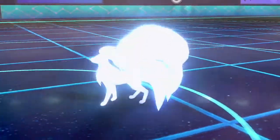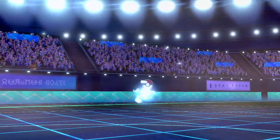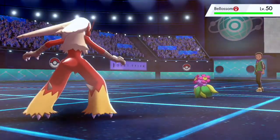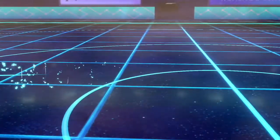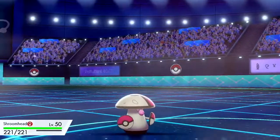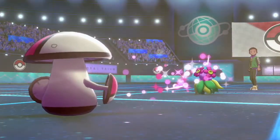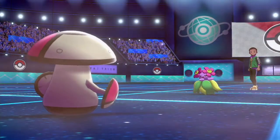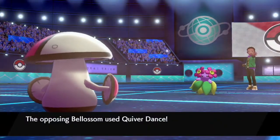Getting ready to demolish the Ninetales with Close Combat. What sucks, though, is that I am locked in on Close Combat, and I think my opponent knows this — because they switch into Blossom. So I go to Shroom Head, expecting something like a Sweet Powder or similar. We go in Shroom Head and we see Strength Sap, which isn't really going to matter.